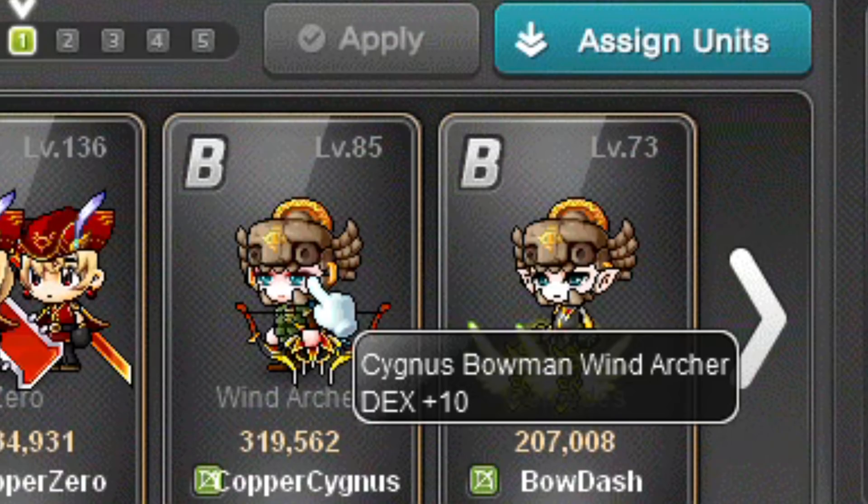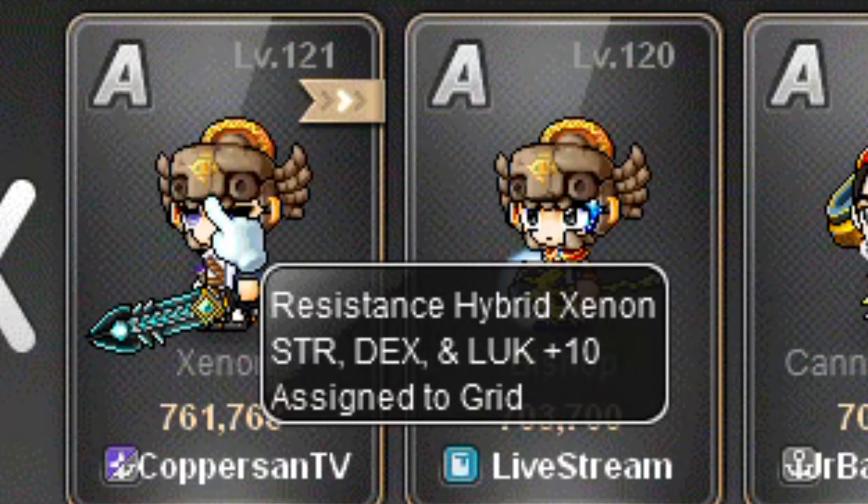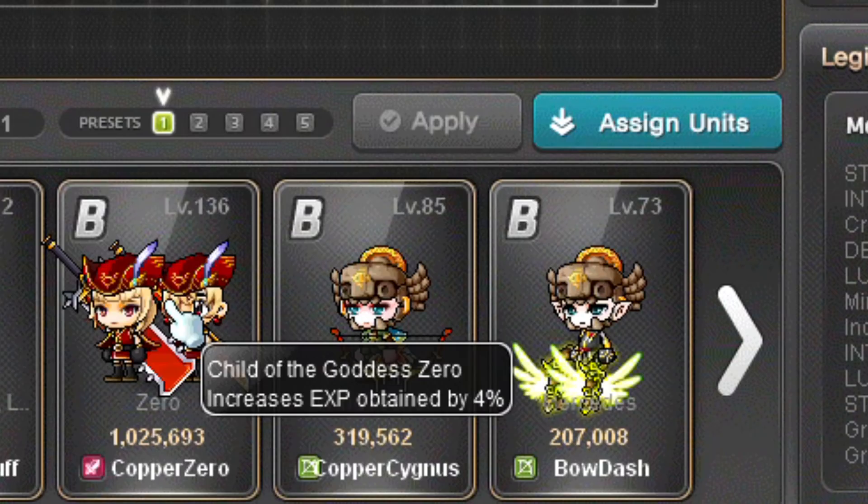Xenon has a link skill that increases all stats by a fixed percentage — it has a max level of 2 and increases all stats by 10% at that level. Xenon's Legion effect increases strength, DEX, and luck, which is great for any class that isn't a mage. The final class is Zero — this link skill reduces incoming damage and increases ignore enemy defense. It has 5 levels, ranking up at levels 118, 128, 138, and 178, and unlocks the final level once Zero reaches level 178 and completes chapter 8 of their questline. At max level this link skill reduces incoming damage by 15% and ignores monster defense by 10%. Zero's Legion gives bonus EXP, great to have when leveling up your characters.